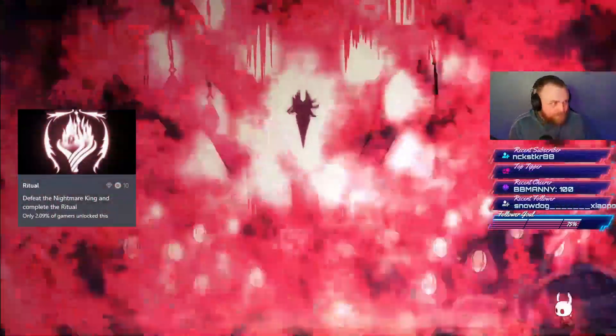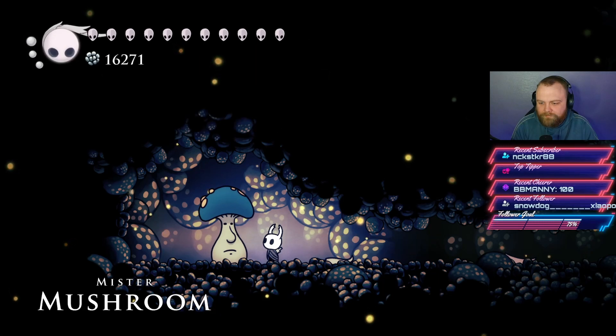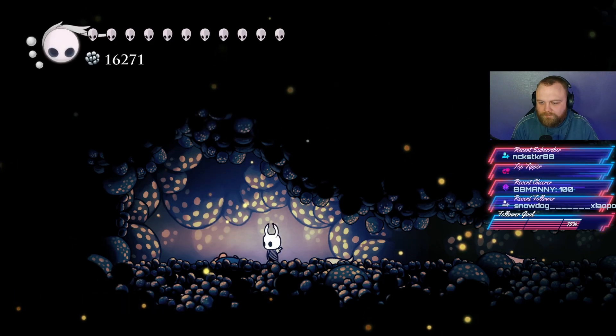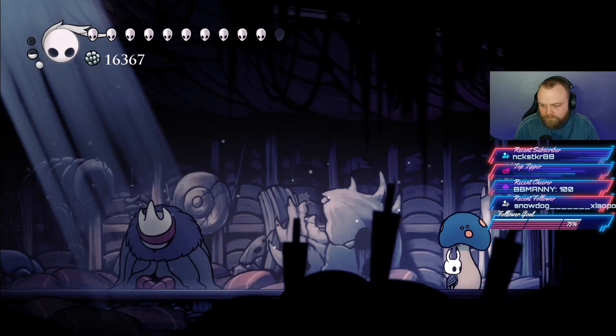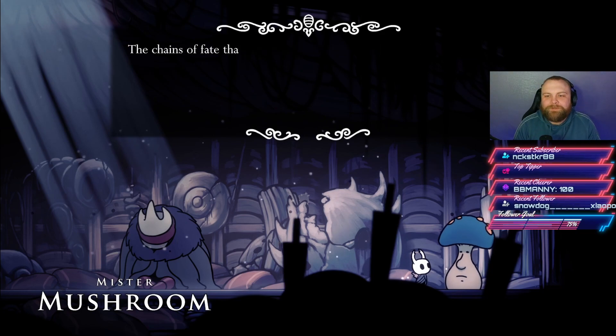Something a little less challenging now: locating all areas where Mr. Mushroom spawns. You just need to find him on the map and talk to him in each location — we used a guide to make it quicker. Then, defeating the Hollow Knight a second time unlocks a secret ending.